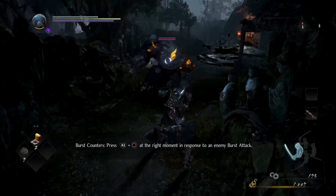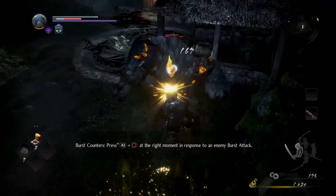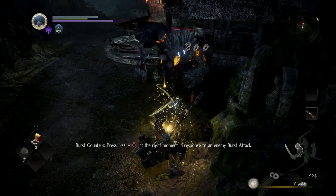The first thing you're looking for is the red glow above the enemy — burst counter right then. I'm going to slow it down so we can go a little bit easier. Wait for the red, then right before it strikes — that's the important part — right before you're about to be hit.